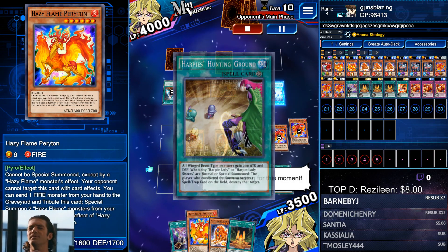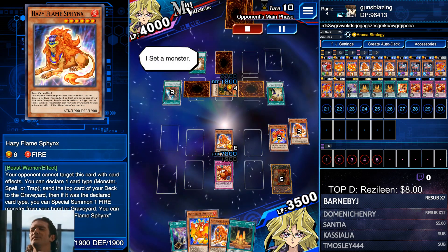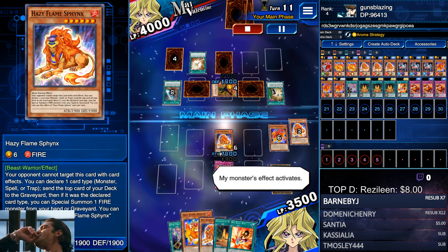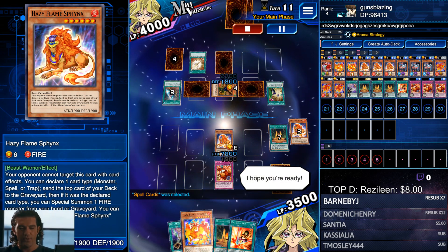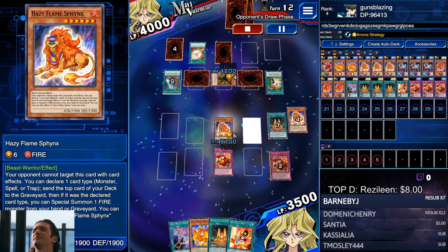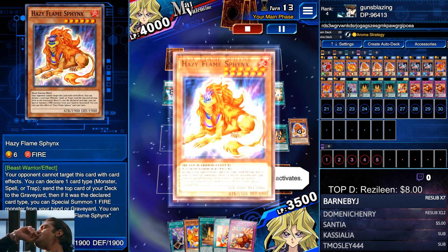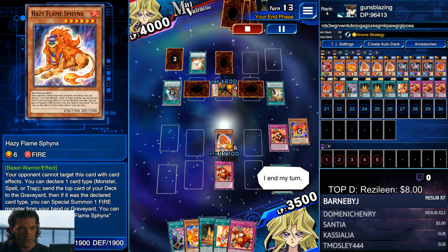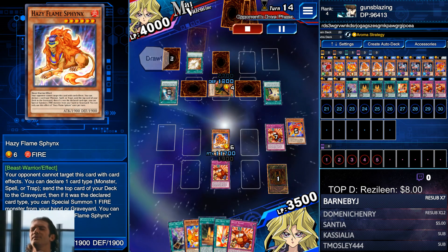Keep in mind that Periton is not a Beast or Beast-Warrior, so you can't use it with Beast Rising. Don't summon a Hazy Flame Periton hoping to use Beast Rising with it — that's not going to happen. It's a Pyro-type monster. I'm just going to keep summoning and pumping up the Sphinx. Currently at 9700 right now, so there should be exactly enough monsters to get Hazy Flame Sphinx over 10,000.